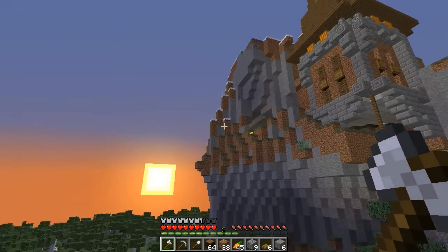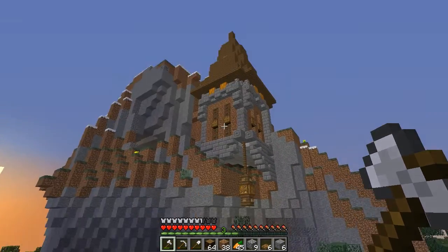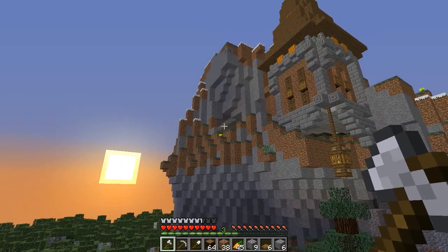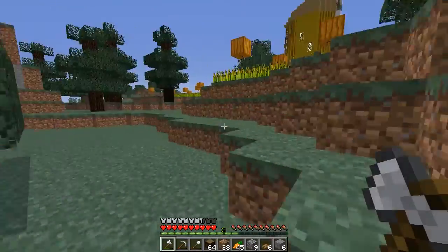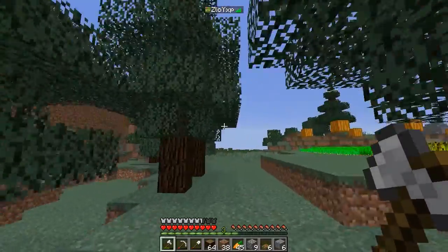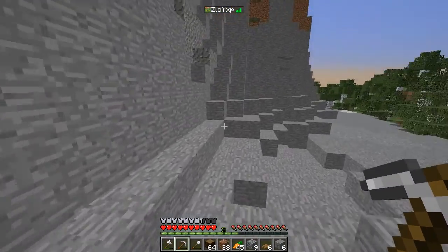From the staircase you go upwards and arrive at that particular place where I also have some kind of facade, some kind of covering similar to what I already have. Then from there you can go to the main parts of the house, which will of course be inside the hill — just because I'll need cobblestone and stone anyway if I want to build.